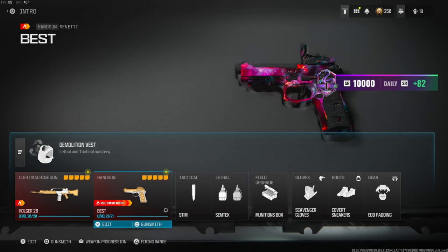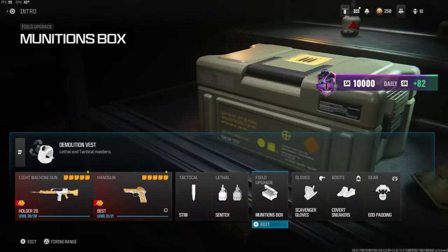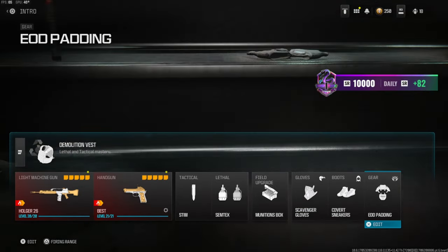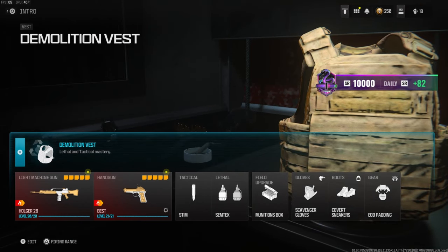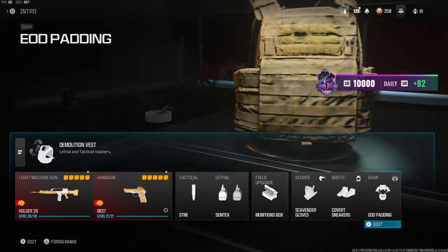Over on the secondary we're going to be going with the Renetti. Tactical is stem, lethal simtex, field upgrade munitions box, scavenger gloves, covert sneakers for the boots, and EOD padding for the gear. Over on the vest we're going with a demolition vest — this gives us two lethals and basically gives us resupply.